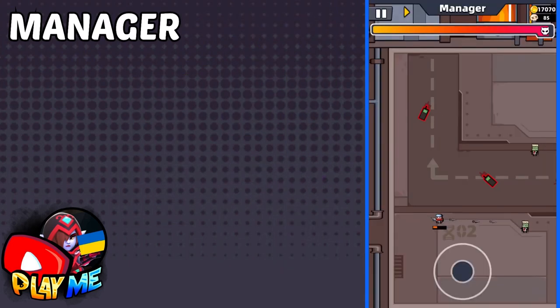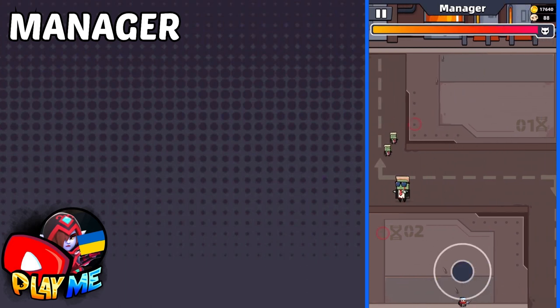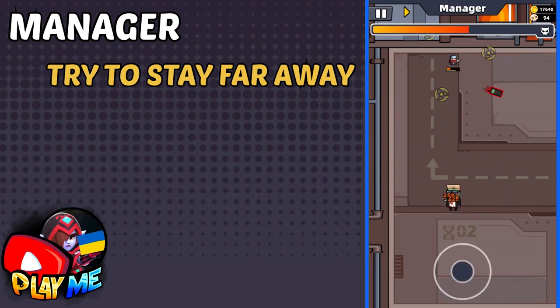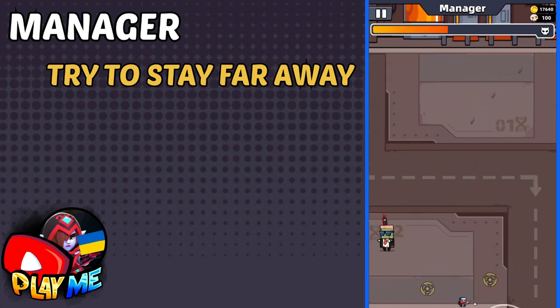The first boss is kinda hard to beat, especially without Heartstar Kunai. Try to stay as far as you can from Manager, and it is better to stand below him. It helps to avoid his projectiles.